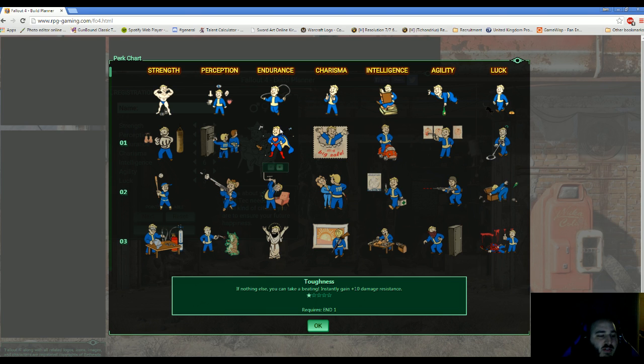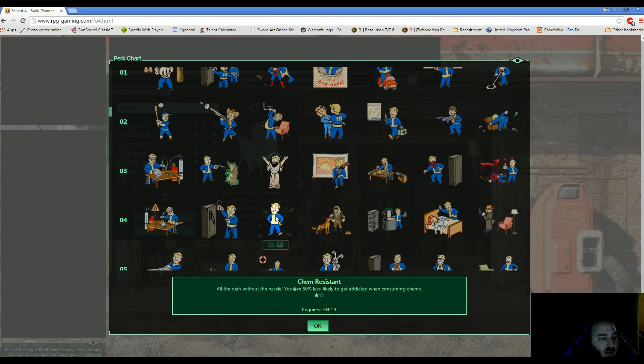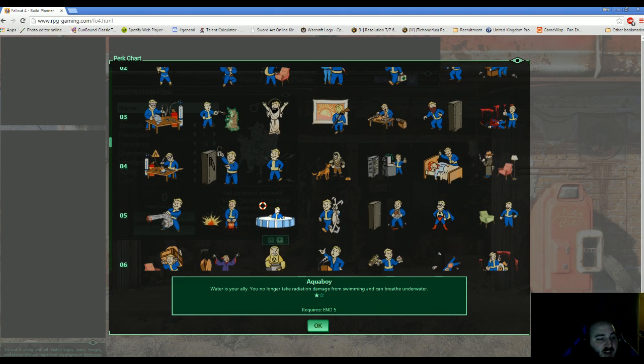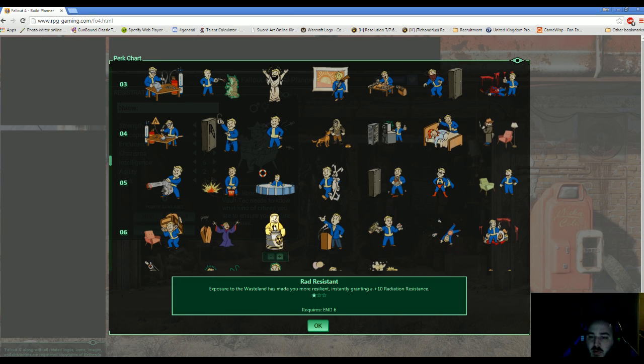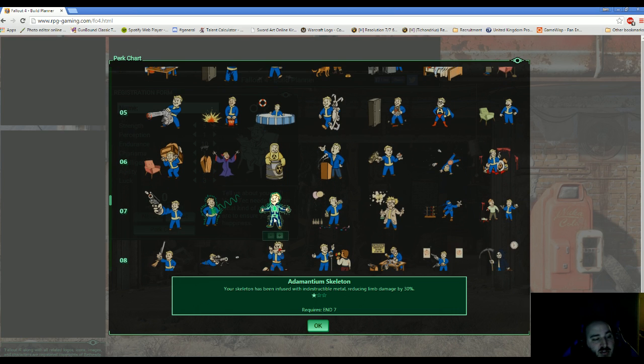For Endurance: Rank 1 gives general damage resistance. Rank 2 lets us take less radiation from eating and drinking. Rank 3 gives a buff to maximum health. Rank 4 makes us 50% less likely to get addicted when consuming chemicals. Rank 5 means we won't take radiation damage from swimming and we'll be able to breathe underwater — pretty cool, maybe opens up some interesting areas. Rank 6 gives radiation resistance. Rank 7 gives reduced limb damage — the Adamantium Skeleton perk. Just the name alone sold me.